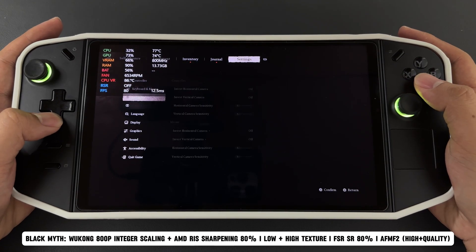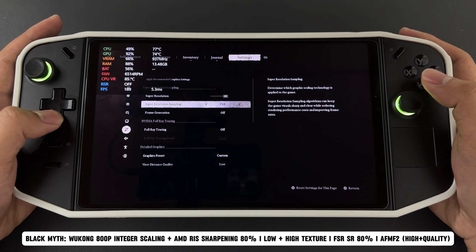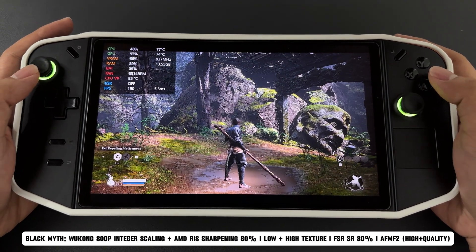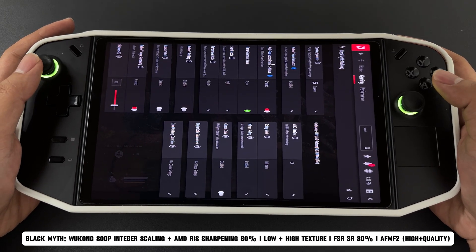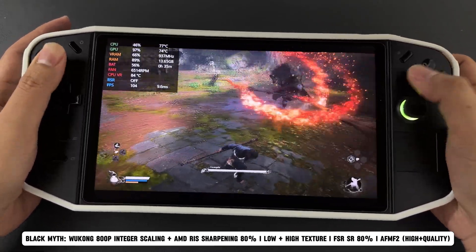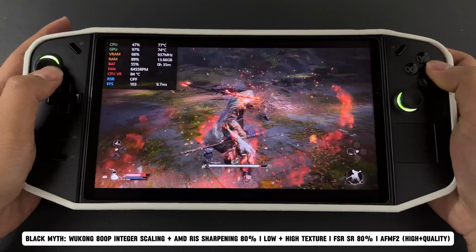Next is Black Myth Wukong. I set the resolution to 800p with low settings and high textures, using FSR with super resolution at 80%. I also enabled AFMF2 and integer scaling. Previously I tested this game with FSR off and XESS turned on, but now with the new driver, turning on FSR gives better results. I've also observed significant improvements with AFMF2 frame generation — less micro-stuttering and character movements feel more fluid. Overall, the experience is great.